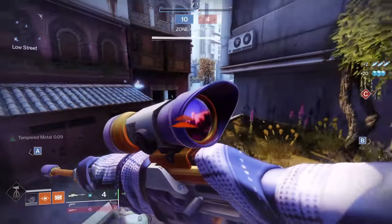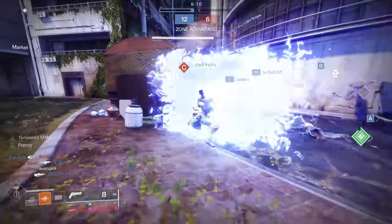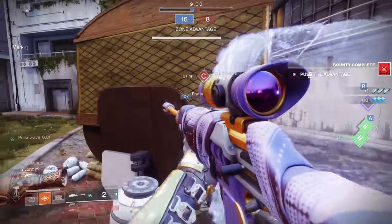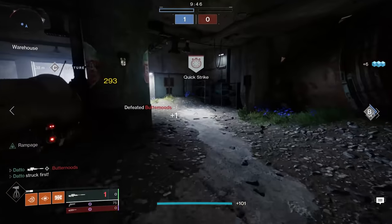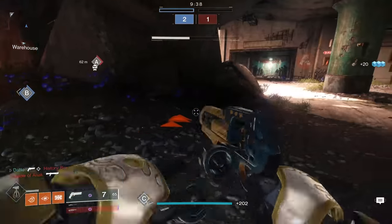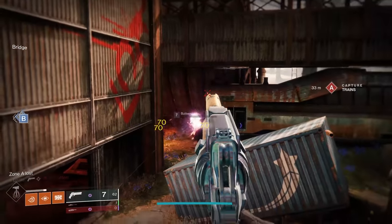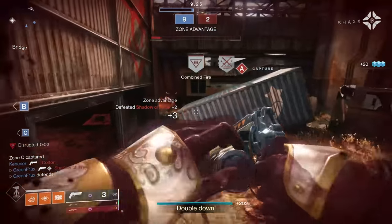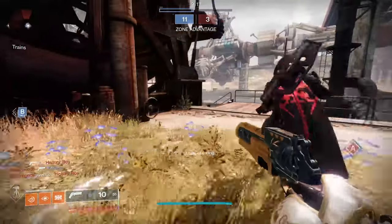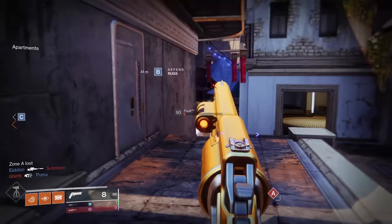Quick sidebar on PvP Fatebringer: it's fine, you know, it's fine. Right now it's a victim of the meta — 120 RPM hand cannons are just much better right now, that's really what it comes down to. I don't think there's anything egregiously wrong with Fatebringer in PvP, but I'm also struggling to give reasons to use it. I have a decently rolled Palindrome with Overflow and Rangefinder that I used for a couple of games just to try to get some frame of reference, and I did like Palindrome a little bit more — it just has a slightly better feel to it overall. Palindrome is not exactly the easiest thing to get at the moment compared to Fatebringer though. It's fine, but with 120s being as strong as they are, it is tough to suggest over all of the advantages of a 120 RPM hand cannon.